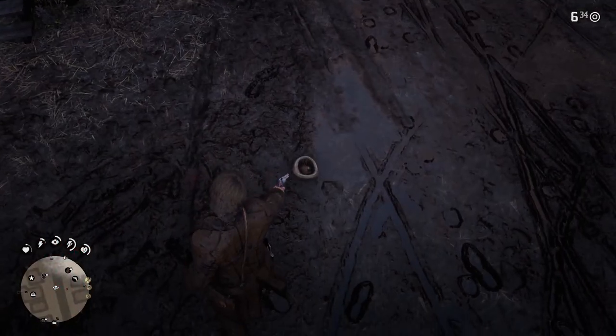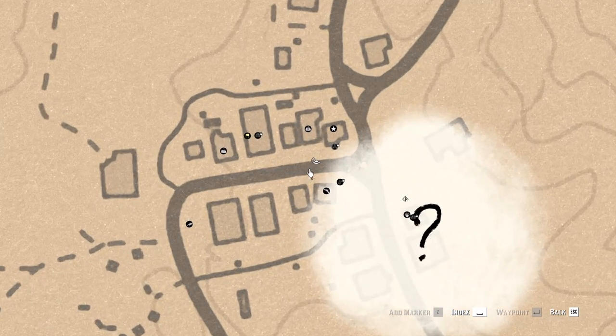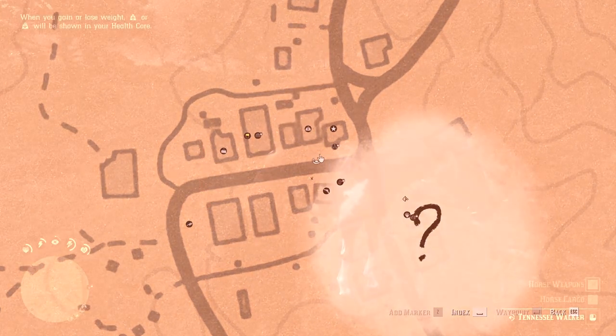Next up we have So You Lost Your Hat Map Markers 2.0 by Pixie V. This mod displays a little icon wherever your hat is on the map.